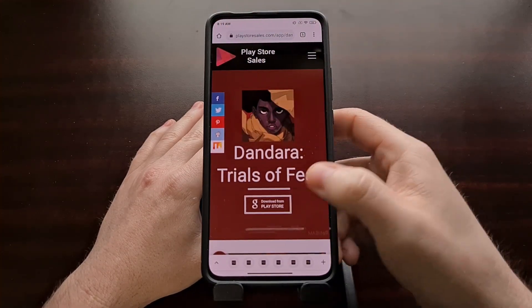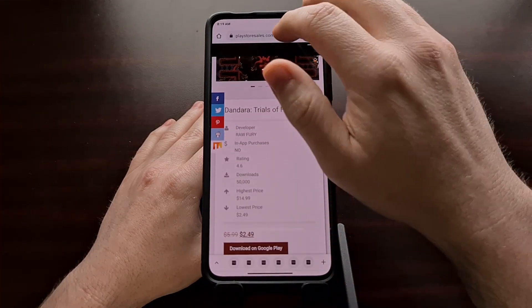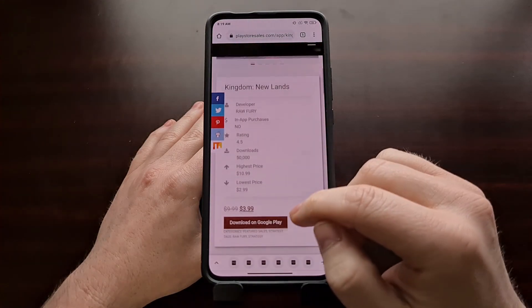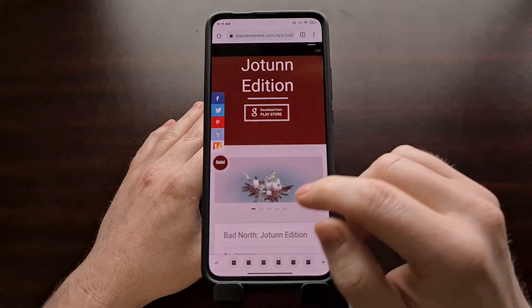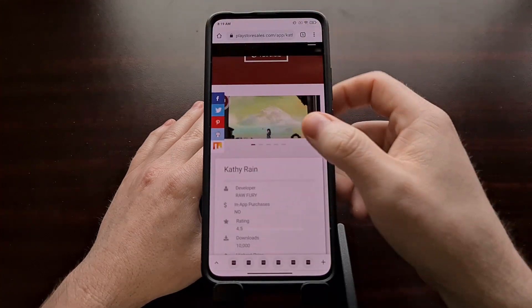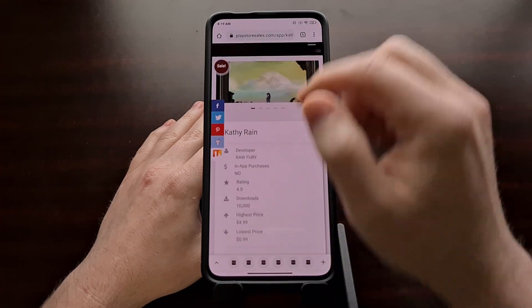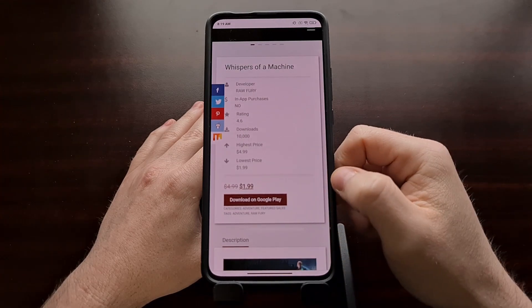And then we have a number of games from the developer Raw Fury, such as Dundara for $2.50, Kingdom Two Crowns for $7, Kingdom New Lands for $4, Bad North Jotun Edition for just $2, Cathy Rain for only $2, and Whispers of a Machine right now for only $2.